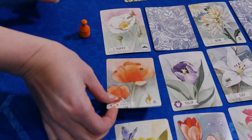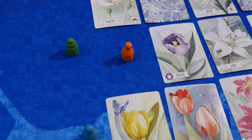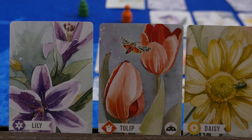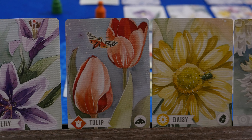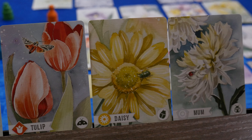When it's your turn, you'll pick an available card in the next column and move your pawn to that spot. The flower cards have several attributes: the kind of flower, the color, and some even have bugs on them.